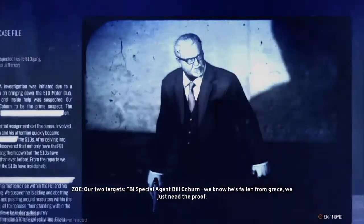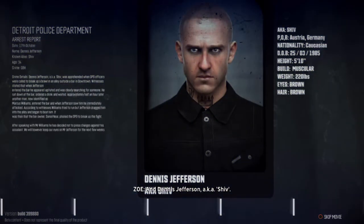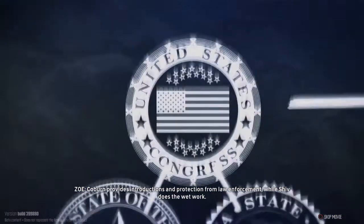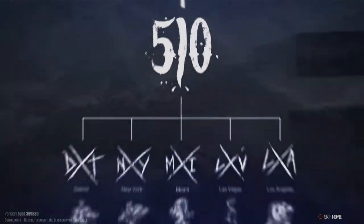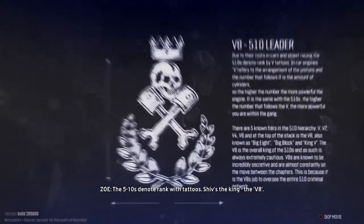Our two targets: FBI Special Agent Bill Coburn — we know he's fallen from grace, we just need the proof — and Dennis Jefferson, a.k.a. Shiv. Together they've transformed the 510s. Coburn provides introductions and protection from law enforcement, while Shiv does the wet work. The 510s denote rank with tattoos. Shiv's the king — the V8.